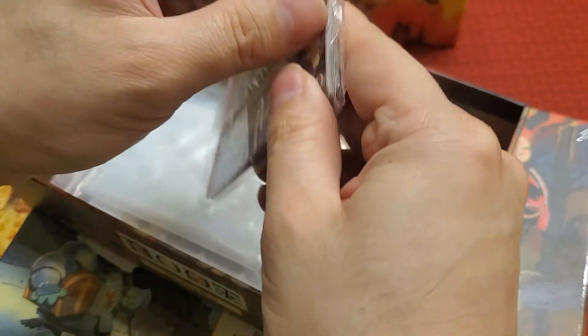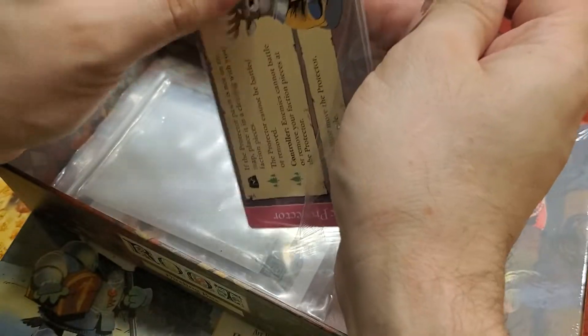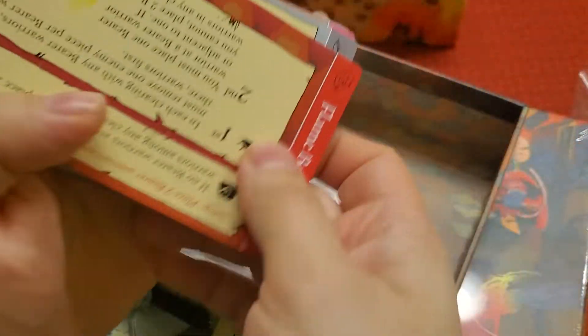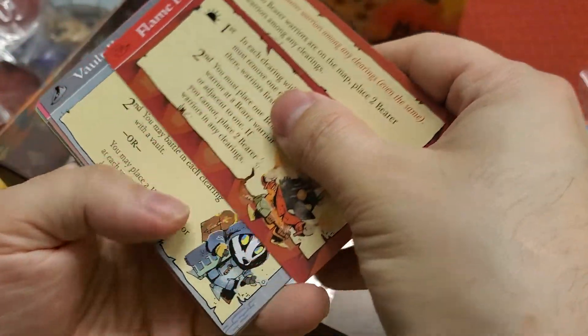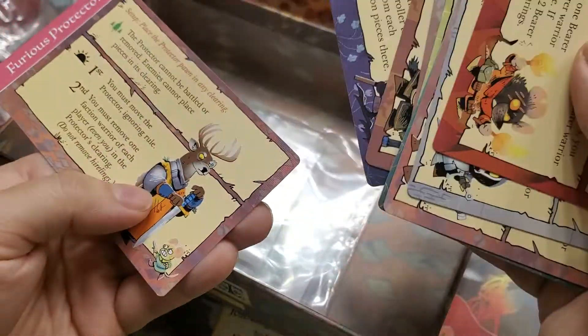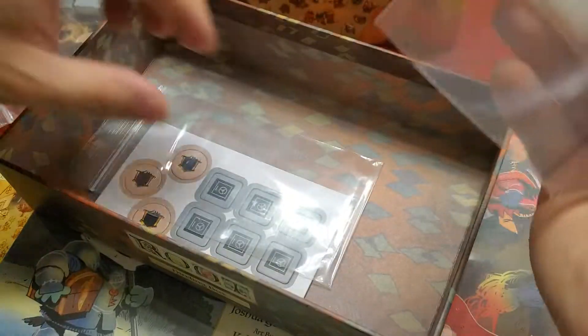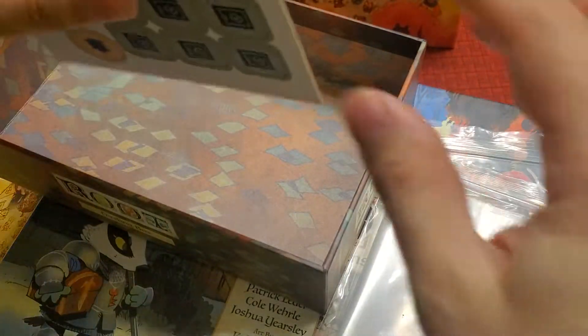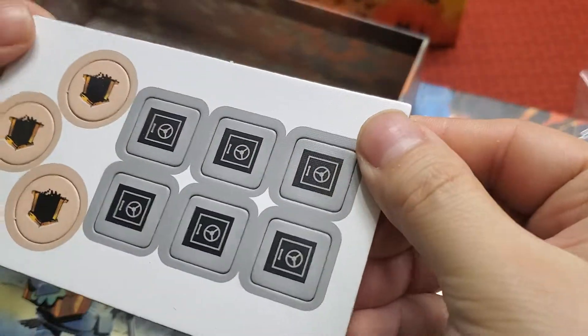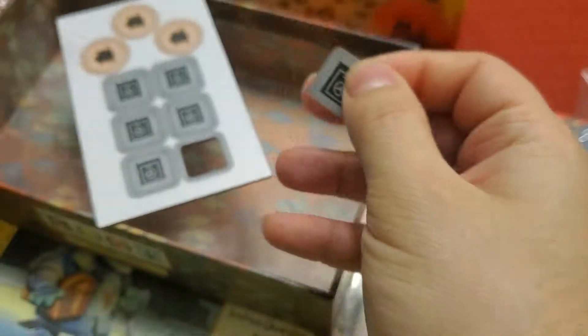Here are some more cards. They're like scythe size — the encounter cards. They're like the size of the encounter cards for Scythe. I believe they're the same size. I haven't played Scythe in a while, so I don't remember. And here are more bags and tokens that are nice and thick — not the thickest, but they're thick. They're not going to break or punch very easily. They're really nice.